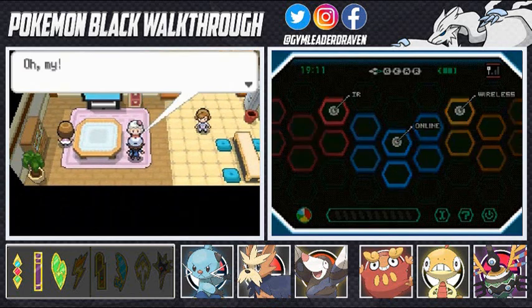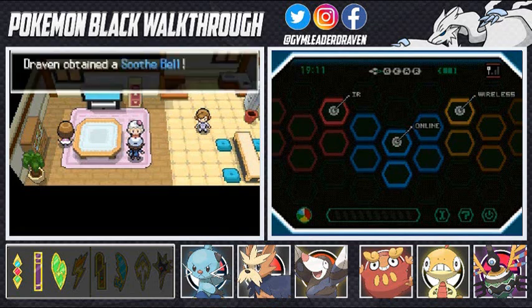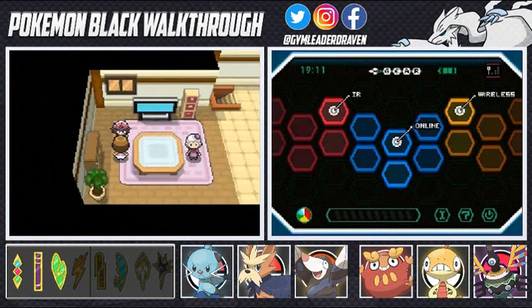Oh, this NPC says your Darumaka seems to like you — that's so nice, it makes me want to give you this. We get ourselves a Soothe Bell. We could have used this on a specific Pokemon that we could have gotten, but no.